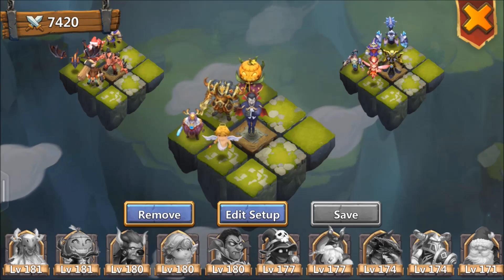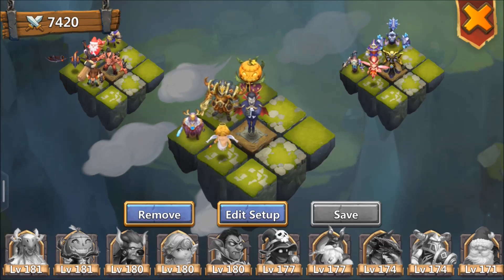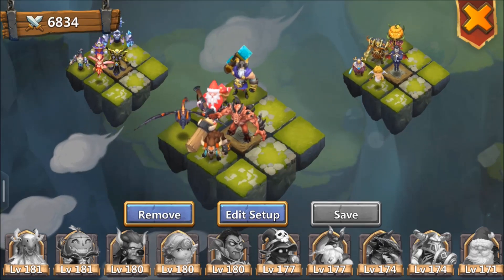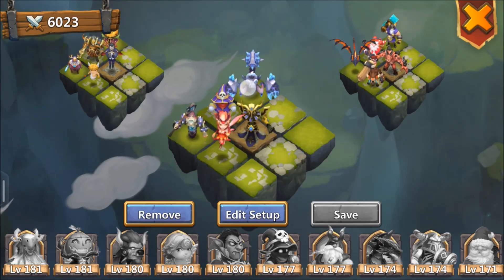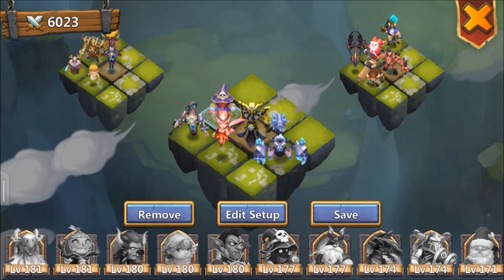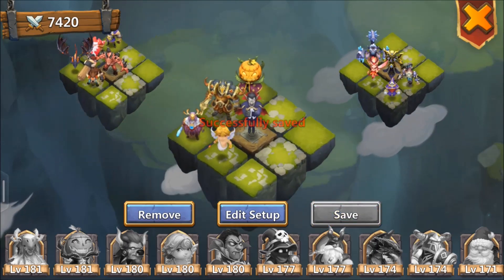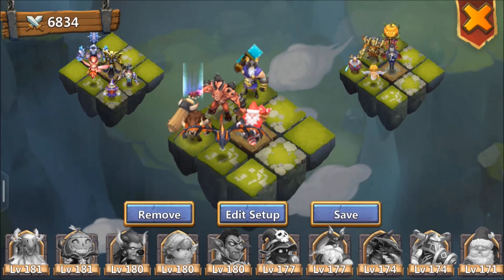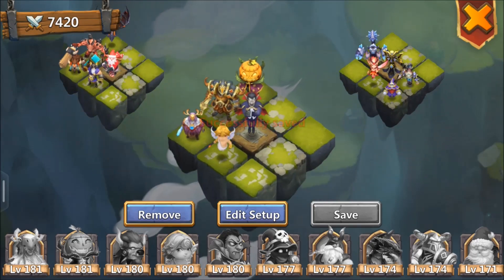That is my number one team just because Ares is a 5/5 revitalized — procs right away. Pumpkin Duke, that's my main team. My second team — I didn't really set up a second team, I just kind of threw some together. I probably should throw him back there because I don't want him to proc first. It's actually a good idea to throw these guys back here and let him proc first. Same thing with Santa — probably want these two guys up front, this heavier HP squad.